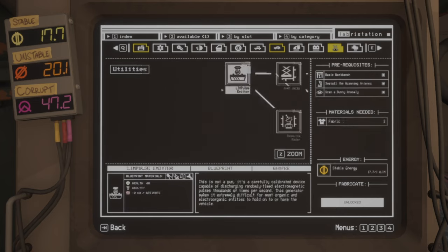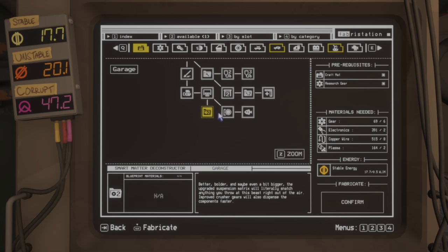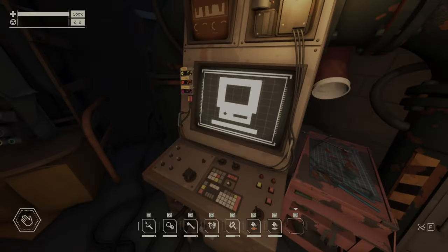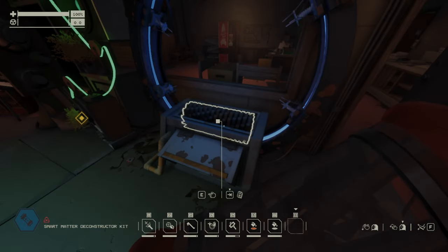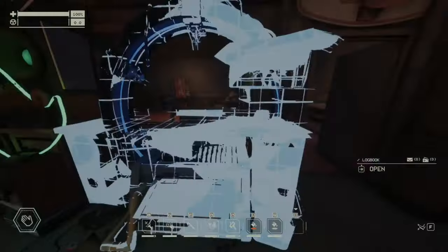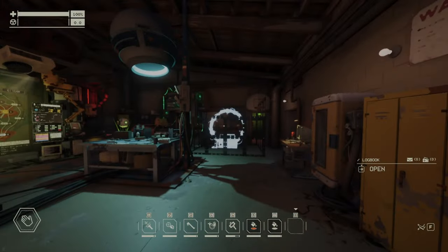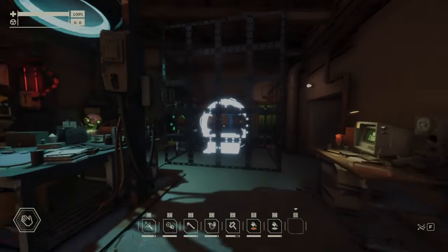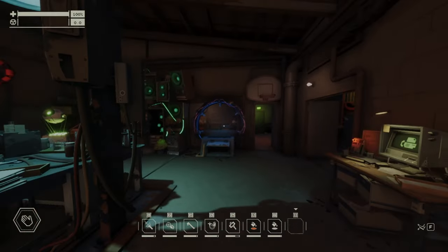So the first one was the Vargas Autopack. Now what's left here — the second one is the Smart Matter Deconstructor. Again, 0.5 stable energy. The only thing this does is upgrade this station — you can now throw items from far away into it and it will immediately start spitting out resources, working faster than it did before.